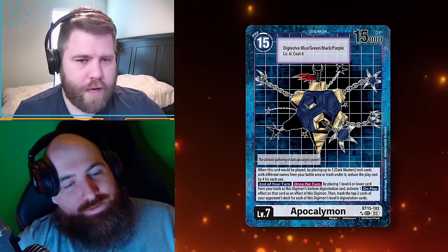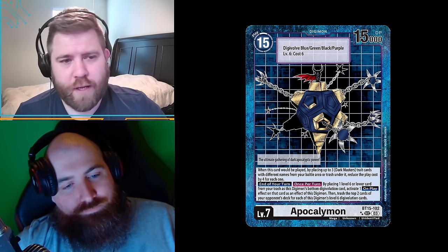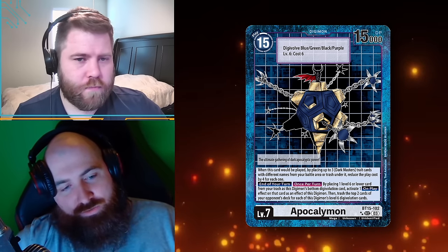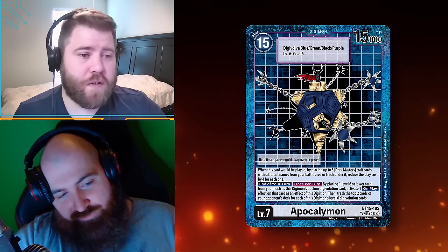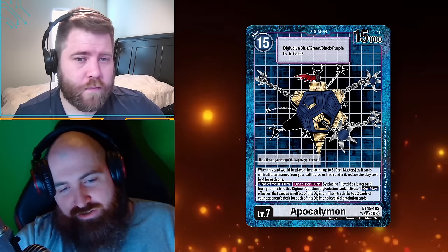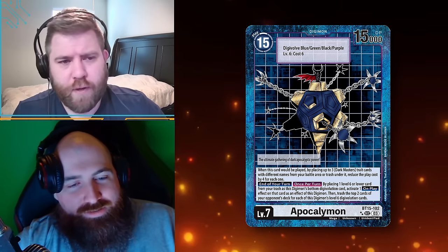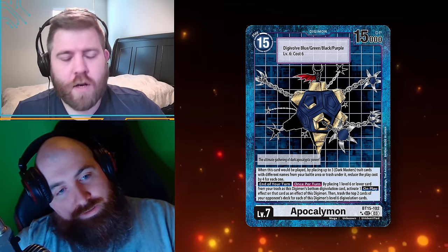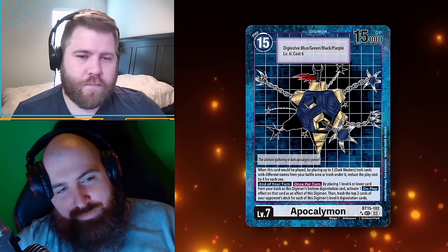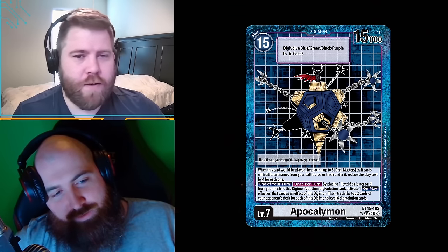You can digivolve this over any one of those four. Level six, cost six — so you spend six memory to digivolve into it. But the play cost is 15 — meaning you can hard cast it onto the field. If you read the first effect, the play cost isn't as big as you think. 'The ultimate gathering of dark apocalyptic power' — kind of like Dark Magician the Ultimate Wizard, except this guy is actually beefy.